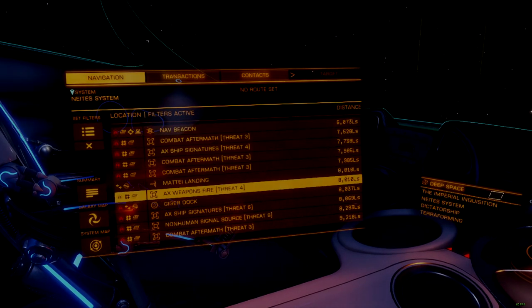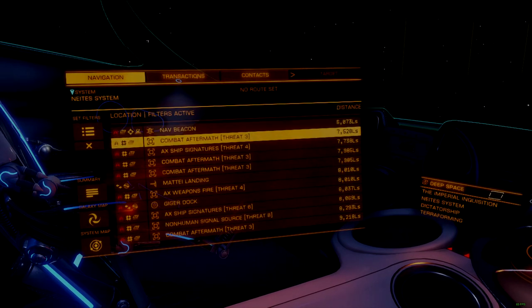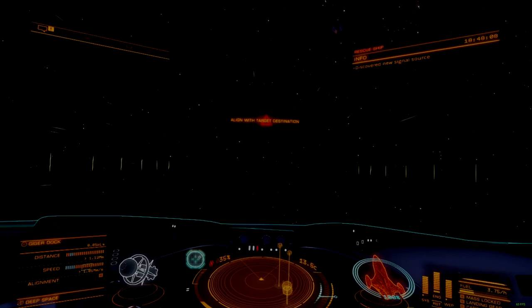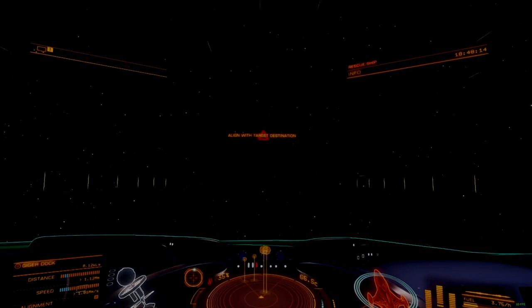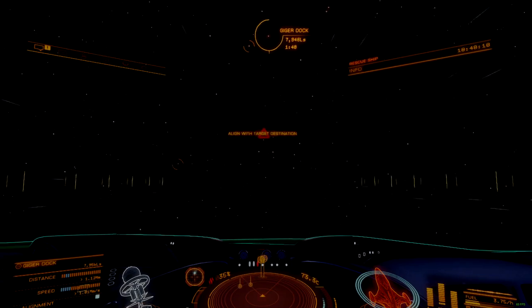This is a failure in game design that has been begging for a rework for a very long time. Increasing the signal source spawn rates does not fix the issue, though it can help paper over the problem by reducing wait times. The entire signal source system needs a rework, centered on engaging the player more in the process of finding, entering, and completing these events.